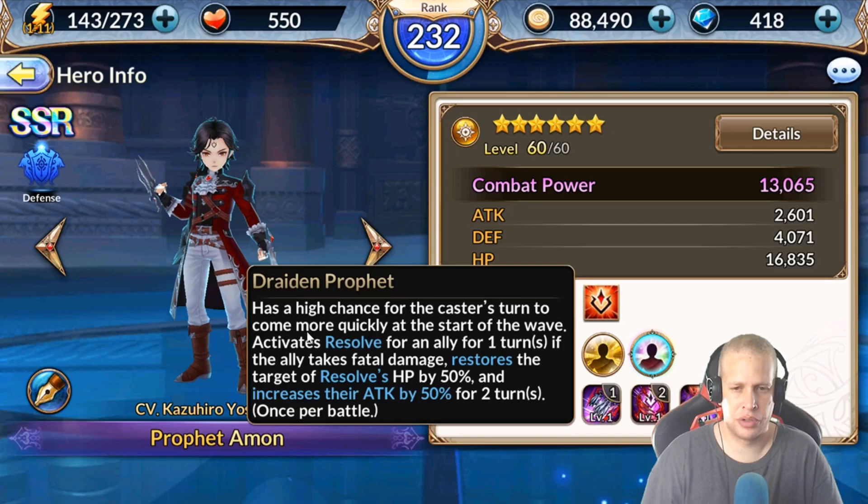Then on his 60 unlock: it has a high chance for the caster's turn to come more quickly at the start of the wave — that's exceptionally good. It also activates Resolve for an ally for one turn; if the ally takes fatal damage, it restores the target's HP by 50% and increases their attack by 50% for two turns. That is nasty. So if you've got someone like a Morrigan who gets killed a lot — before she berserks, she'll get up and increase her attack by 50%, which amps her bleed damage, total damage, everything. Same goes for heroes like Sia, Kayo, etc.